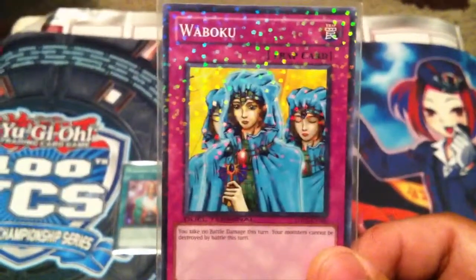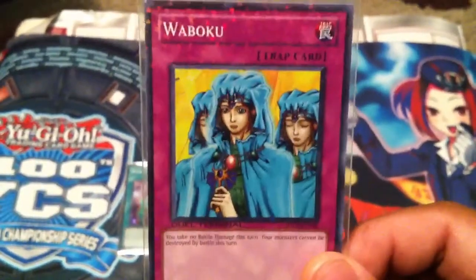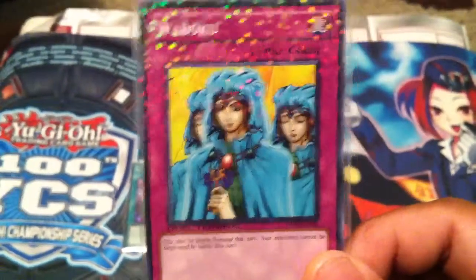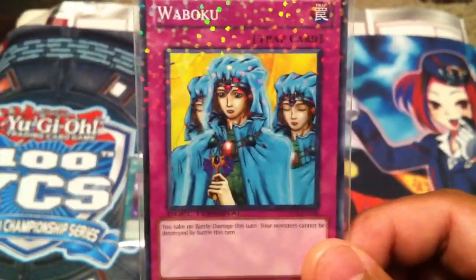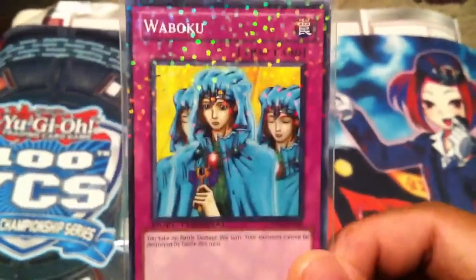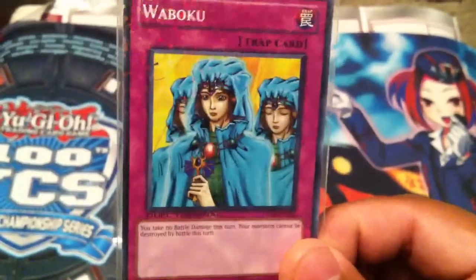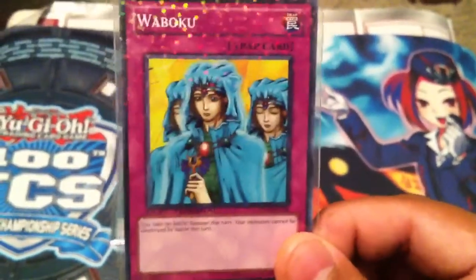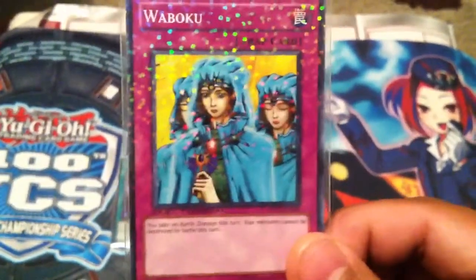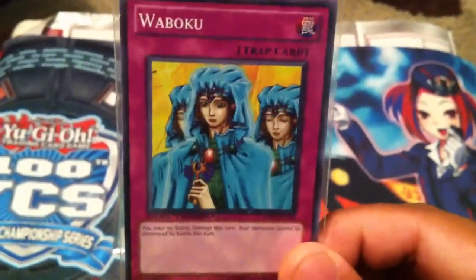You don't want your monsters all dying in battle when they're weak and you're trying to set up. Waboku just keeps them from dying in battle. There's a lot of removal — Caius, Chaos, Black-Luster Soldier — but BLS won't be able to set off that second effect that lets him kill two monsters on the field with his attack. Waboku is a great card to back you up when you're really trying to set up. It's an old, old card and it's at three — nobody pays any attention to it, and I absolutely love it to death.